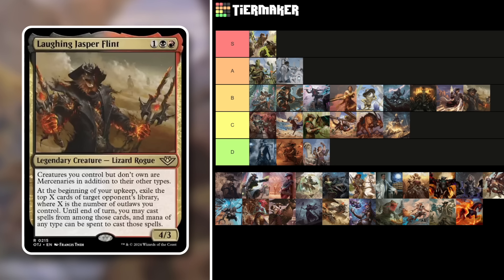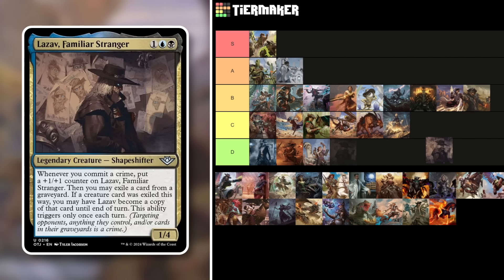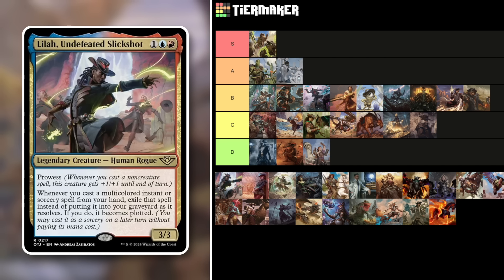Lazav, Familiar Stranger — a 1/4 Shapeshifter for three mana in Dimir. Whenever you commit a crime, put a counter on it; you may then exile a card from your graveyard — if it's a creature, Lazav may become a copy of that card until end of turn. It triggers only once each turn. Being limited to just your turn and only being temporary means the value window is narrow. If Lazav gets removed you lose the copy. C tier — pretty lackluster compared to previous Lazavs and other commanders in this set.